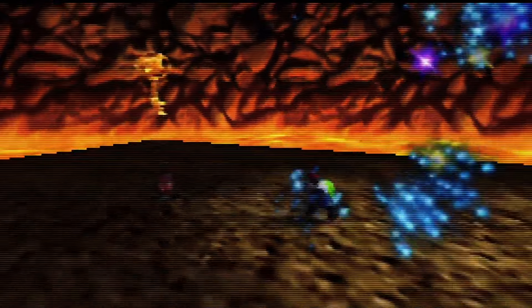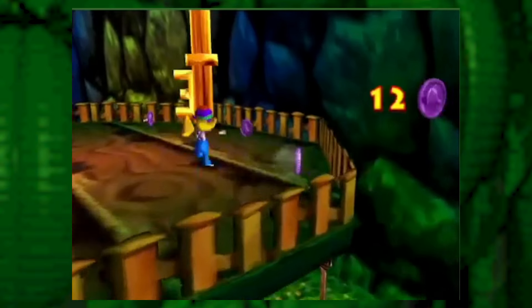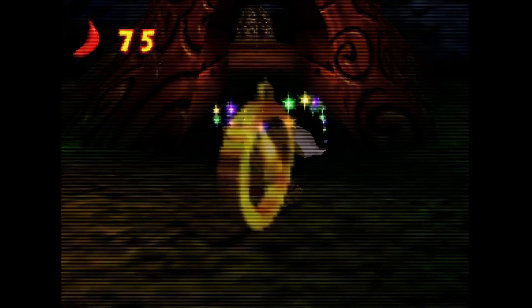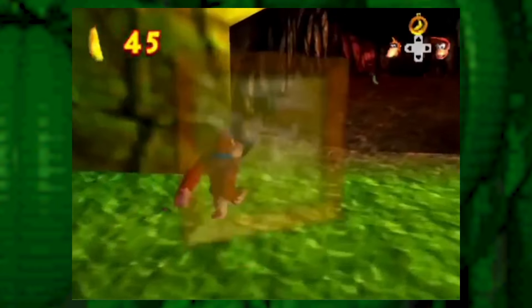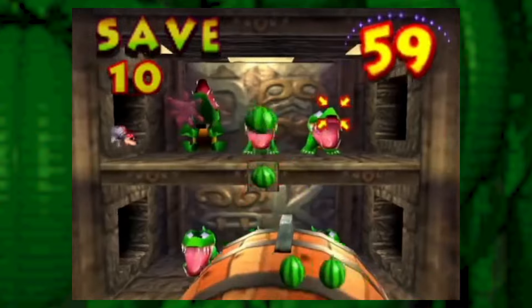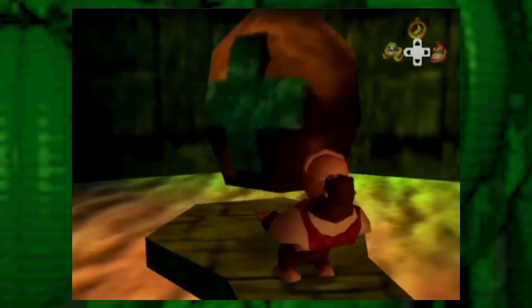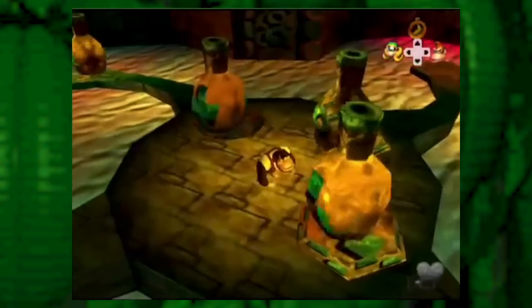So maybe I go to fight a boss, which would normally get me a key — well, now this whole big fight just gets me one gold banana. Kill the Kasplat that normally has a blueprint? He's got the key I was looking for. Collect enough colored bananas in a level to get the banana medal? Nope, you're getting a blueprint. Or Lanky Kong. Or the ability to swim. The only way to know what any puzzle, minigame, boss, race, or other challenge has behind it is to check it, which is why you'll hear runners refer to all of those things as checks.